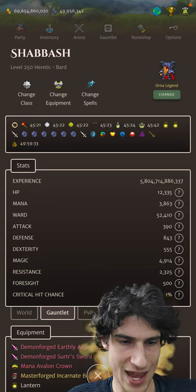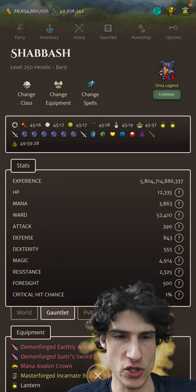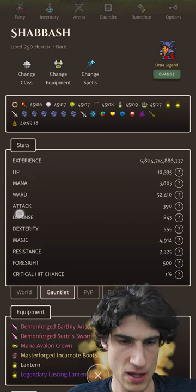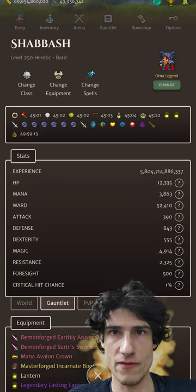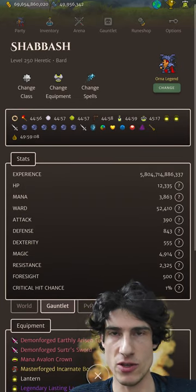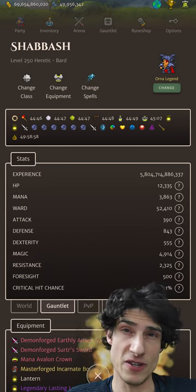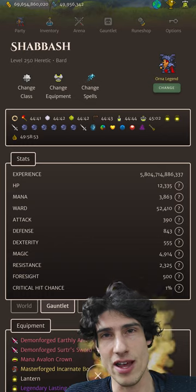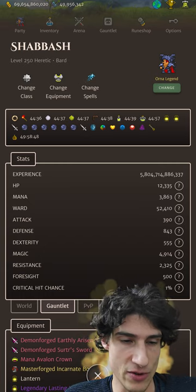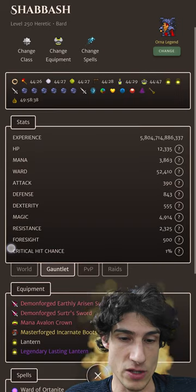We're sitting at over 12k HP, 3,800 mana — yeah, that's pretty good. We will have to be using mana potions throughout the run with the Heretic's Robe, but shouldn't be too much of an issue. 50k Ward. Similar to the Realm Shifter video, we're going to be using Snotra in this build for extra offense, so you do want a decent amount of Ward to withstand those hits. I would say 35-40k is a sort of minimum to feel comfortable. You could complete these dungeons with 30k Ward or even a bit less if you're lucky. Defense is pretty much non-existent, and our Magic is 4,914 — just under 5k magic.